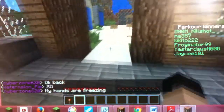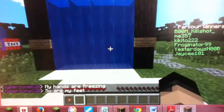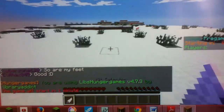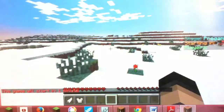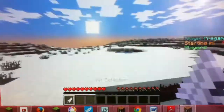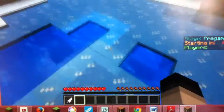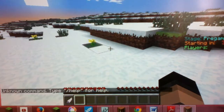Here are the minigames. We have Hunger Games, which isn't really fully running right now. There's a kit selector where you can pick a kit, and you kind of have to walk around and find chests. It's not really my favorite, but yeah, that's Hunger Games — the wood one.